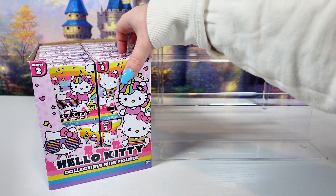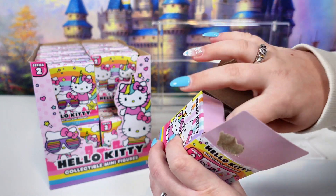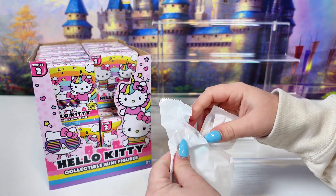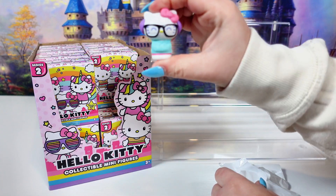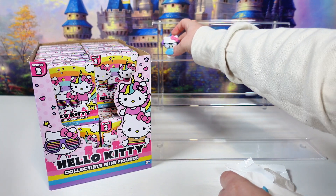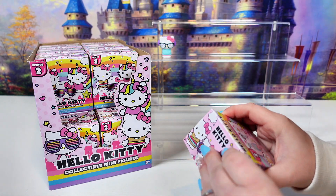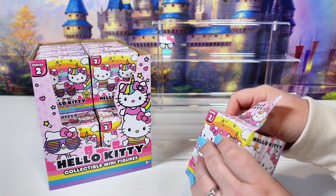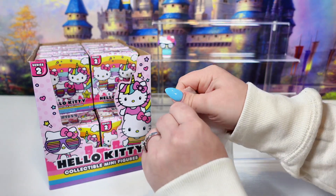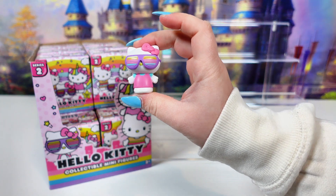Let's crawl on into it. In the first box we have our blind bag. Let's see which one we get. It is the Hipster Hello Kitty. Next, we have the Retro Kitty.